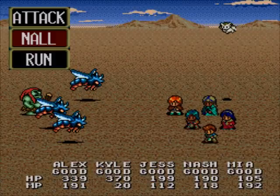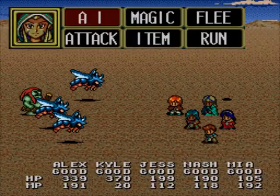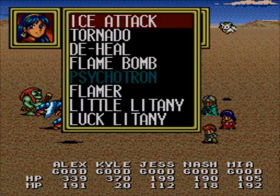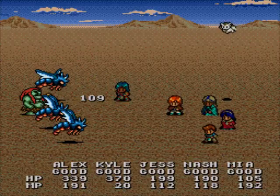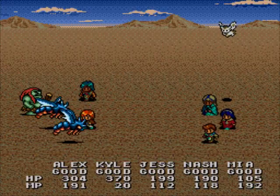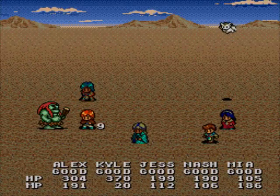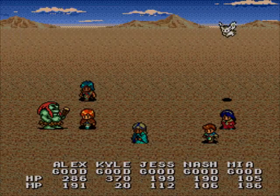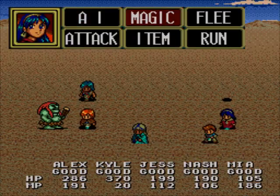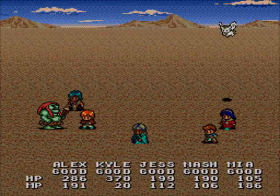We got new enemies! A monster, a wasp, and an ogre. The enemies around here are a lot stronger, but still not as strong. And yes, believe it or not, that is another Eternal Blue enemy. A lot of Lunar's enemies do come back in Eternal Blue — that's what most people don't know.